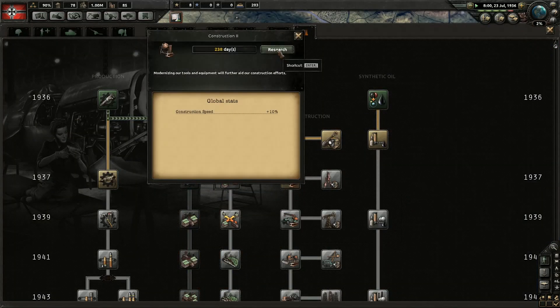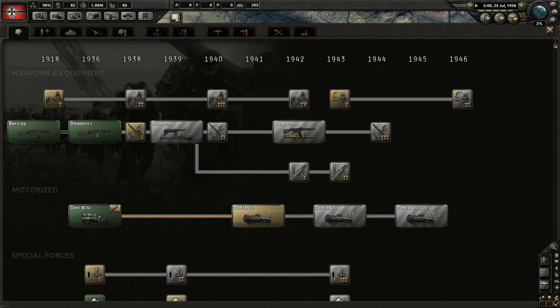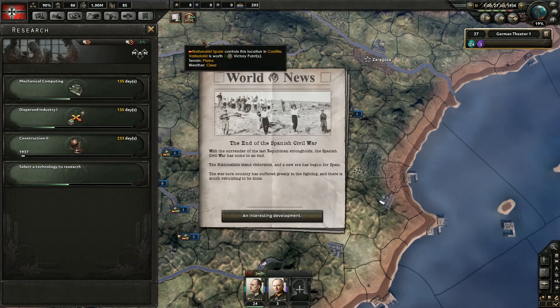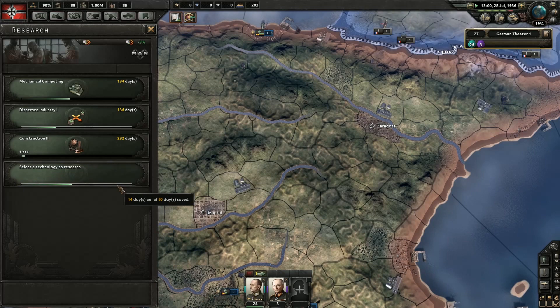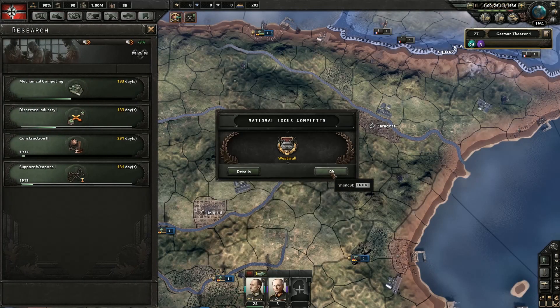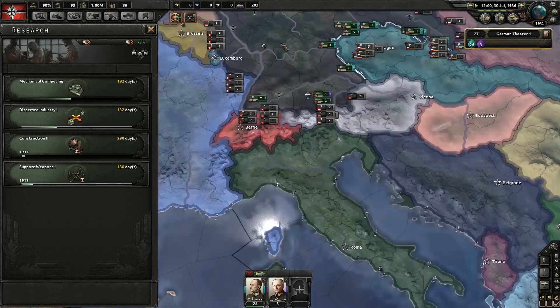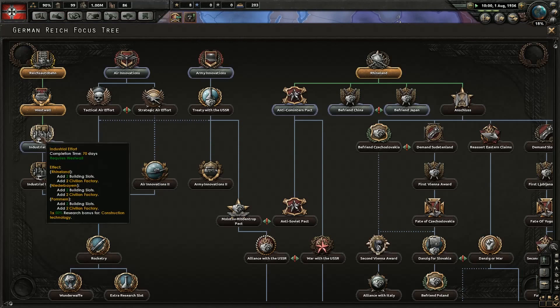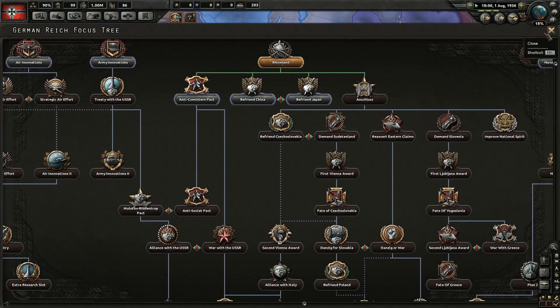I'm actually just going to go ahead and research construction — it takes a little longer but it'll be alright. There we go, we already did it. End of the Spanish Civil War. Leadership purges in the Soviet Union. And we also researched West Wall. Okay, so we're going to slow it down just a little bit — I don't want to get too far ahead of myself.